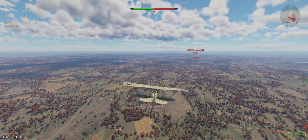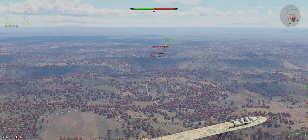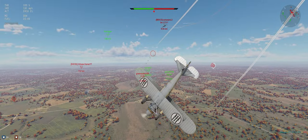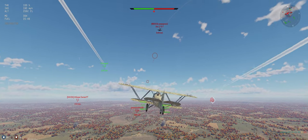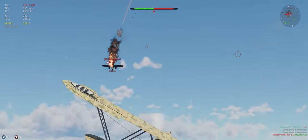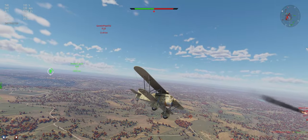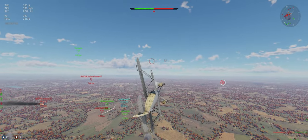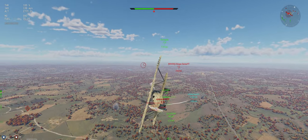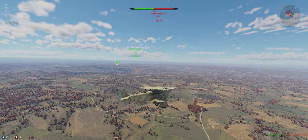Let's see if this Do 17 is a bomber or the attacker variant — he's acting like an attacker. A few good hits. Going to put on WEP. We're going to have to sit behind his guns for a minute. There we go — now we can get away from his gunner. Checking on the P-36, looks like he's in plenty of trouble. He's down — T2 is over there.